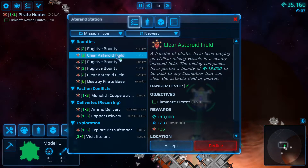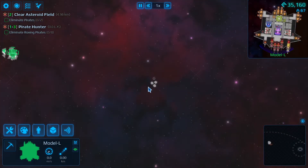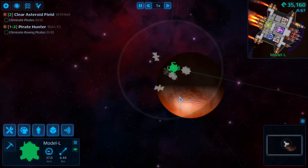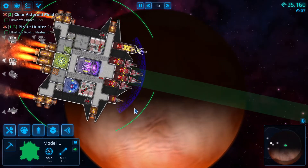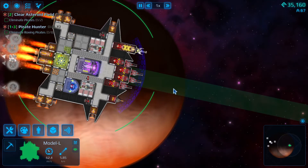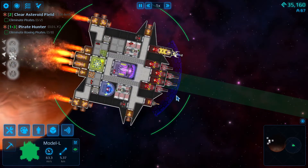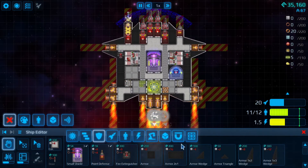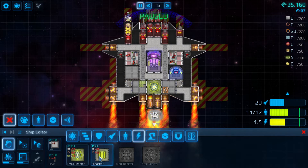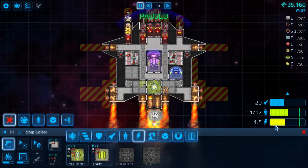Bounty mission — I'm going to try and eliminate some pirates and see if I get my butt kicked. Let's go, there's a double lot of pirates to eliminate. The house ship has been upgraded. Before we get into this conflict, I'm going to try one final modification — I was going to add a power supply but we haven't got the parts, so oh well.